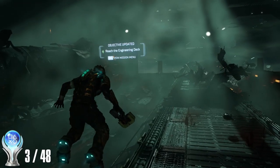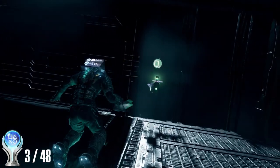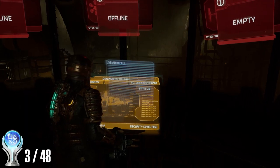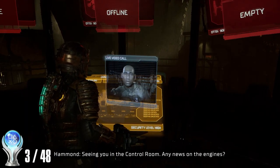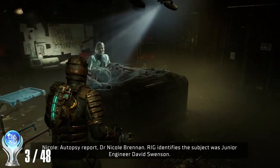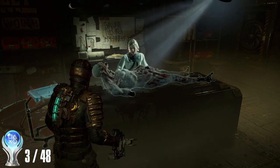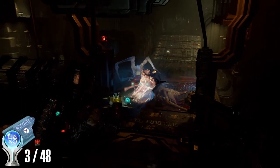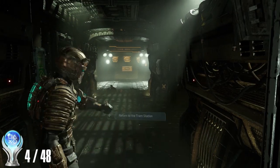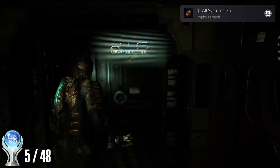Chapter 3 starts in zero-G with the objective of reaching the engineering wing. We pick up a rig from a previous Ishimura inhabitant, needed for a side quest. In the engineering room, we use a control panel to restart the engines, fix the centrifuge, and get the fuel running. We find the second hologram of Nicole doing an autopsy on a necromorph. Using a gondola, we impale an enemy with another's limb, earning a trophy for pinning an enemy. After restarting the engines, we reach the tram station and complete chapter 3.